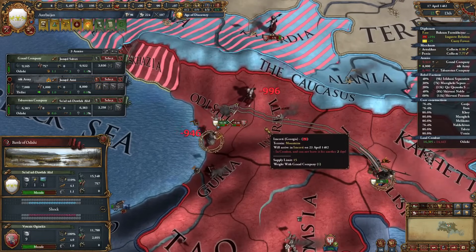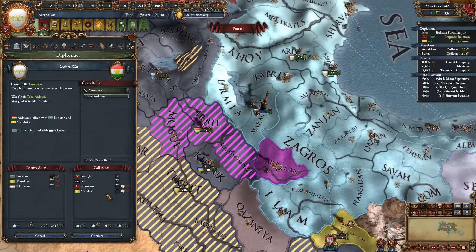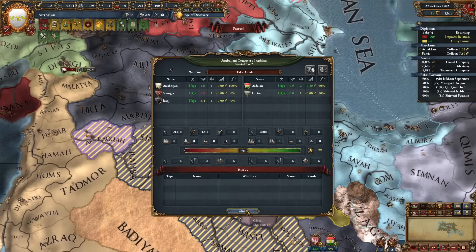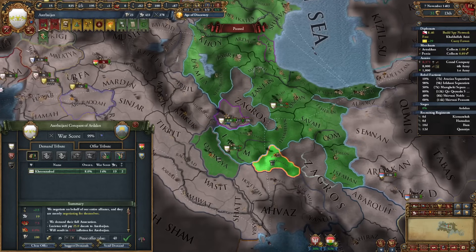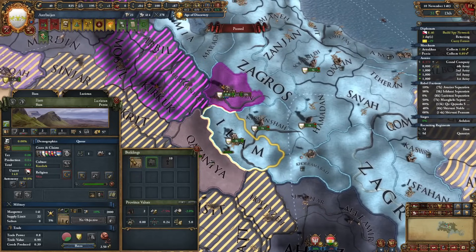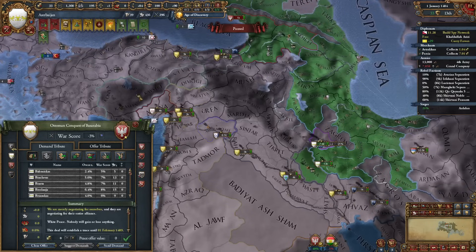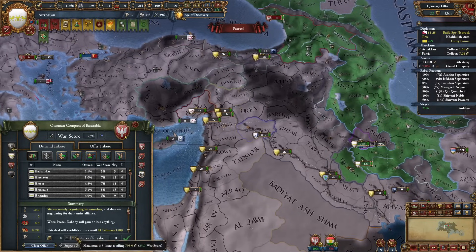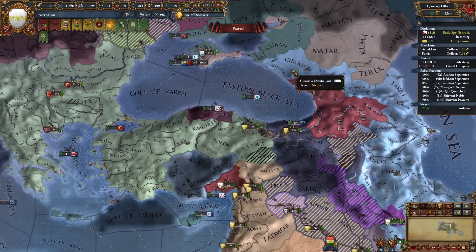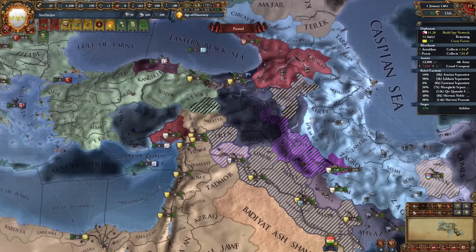Lithuanians, get out of here. It looks like we can finish off Luristan - let's go for Ardalan and Luristan. Luristan is ours now. I think there are way too many forts in this area - I will delete this one. I'll actually get the white peace from this war with the Ottomans - it's just hurting me because they keep occupying my provinces in Circassia.